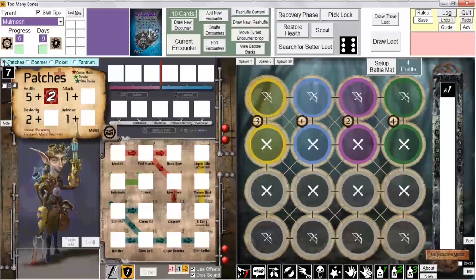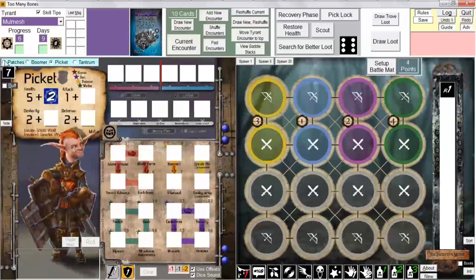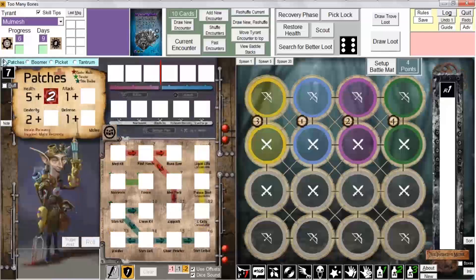The accent grave key is normally below the Escape key and shares the tilde character. Tapping that key advances to the next gear lock. Holding Control and tapping the same key goes back in reverse order. So there are two different ways of selecting your gear lock.